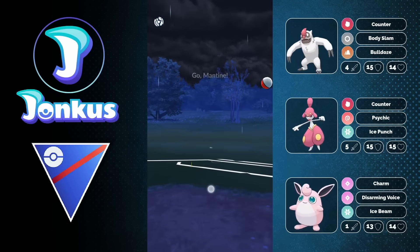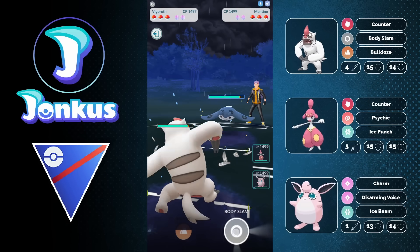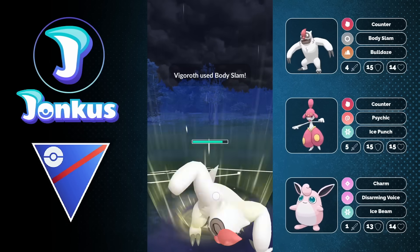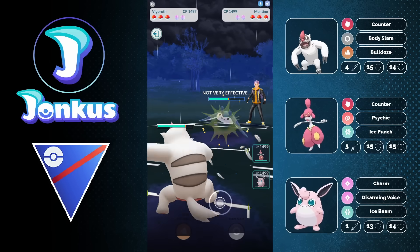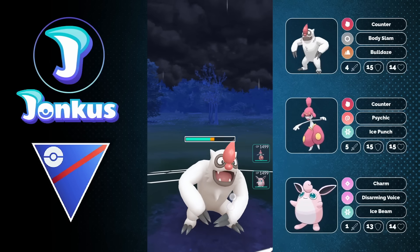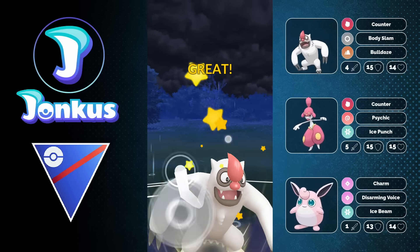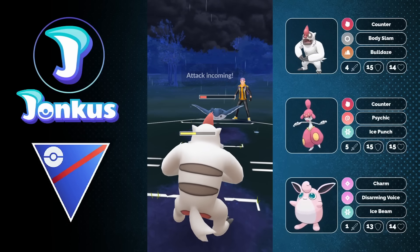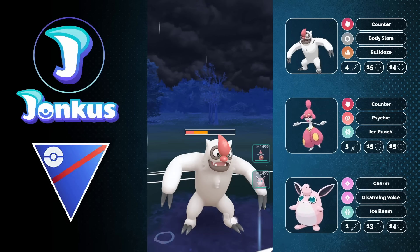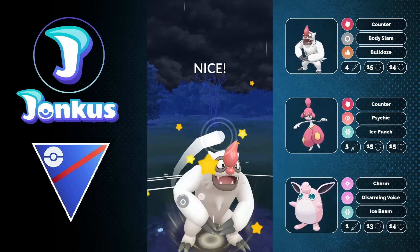Next opponent — Vigoroth against the Mantine. This is a very neutral matchup, so we just go for Body Slam. They go for the Aerial Ace. We both get to our moves at the same time, and I'm always going to win the CMP tie, as we can survive the next incoming Aerial Ace. Their fast move is not resisted, mine is, but we still do more damage with Body Slam compared to Aerial Ace, and we win the CMP tie.